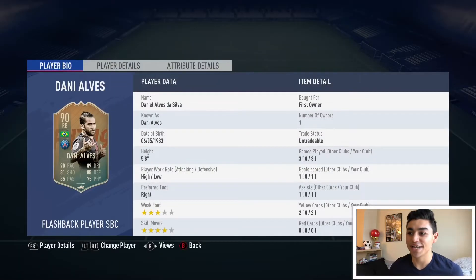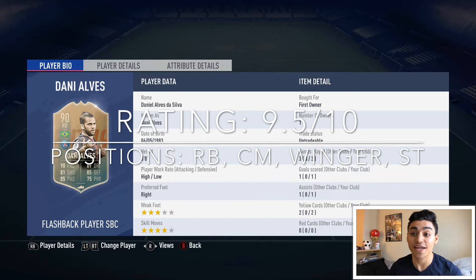In three games, Dani Alves scored one goal, had one assist, and picked up two yellow cards — the yellow cards were because I was joking around, tried to dribble too much, and tackled after losing the ball. What would I give Dani Alves out of ten? I'd give him a 9.5 out of ten. For his price of two to three hundred K, I think he's 100% worth it. If you have untradeable players in your club, please do that. His best positions are right back and center midfielder, and you can even throw him up as striker if you want because he can do everything. There are just no words to explain this guy — he's absolutely incredible and reminds me of the real Dani Alves.